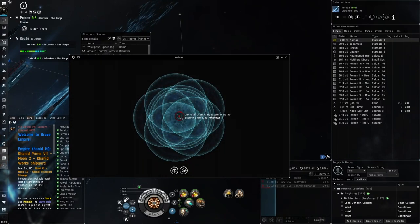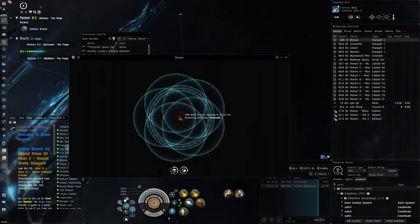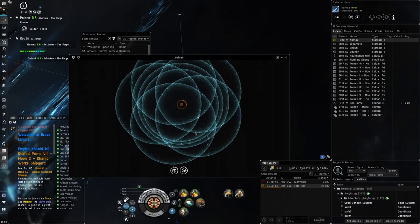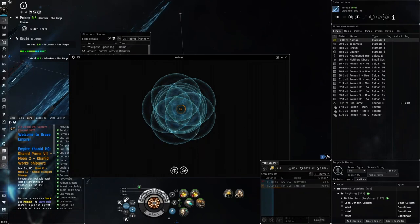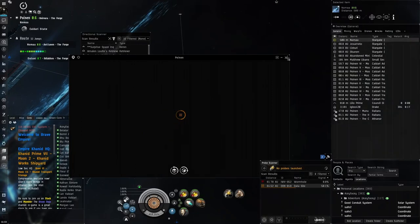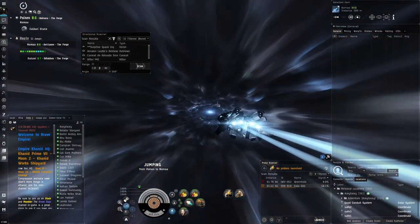It's a data site - level four. It could be a ghost site variant or just a very high-tier data site with valuable caches. We can't really do ghost sites in this fit, so we'll leave it. Someone else here will get some good ISK from that. Let's move to the next system.